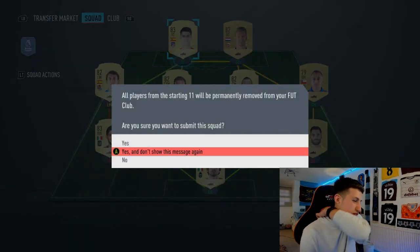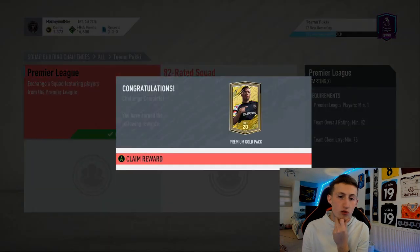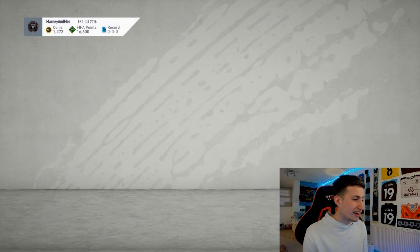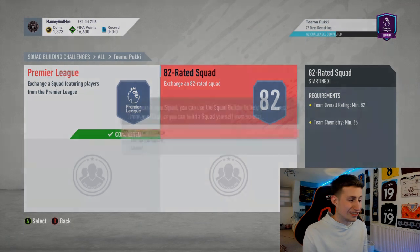Everyone here is really cheap - 500 coins, 1.3k, 2k, 1.7k. If you've got any Spanish players you can try to use them. If you already have them, I'm sure you will because they're quite a common player to pack. This is how you complete the first SBC, and you do in fact get a 7.5k pack for completing this. So that is halfway through the Teemu Pukki SBC.